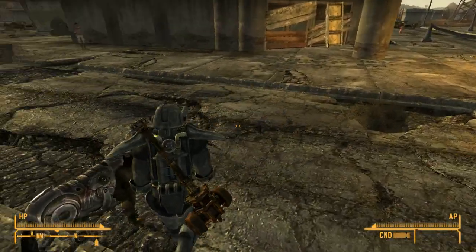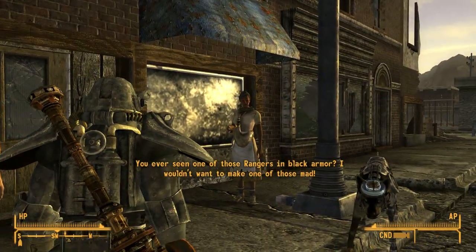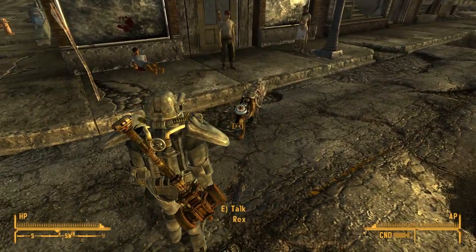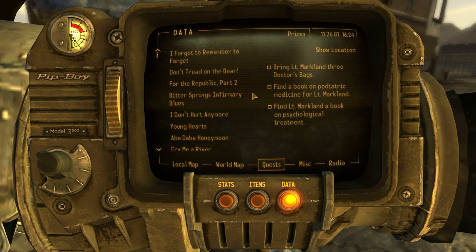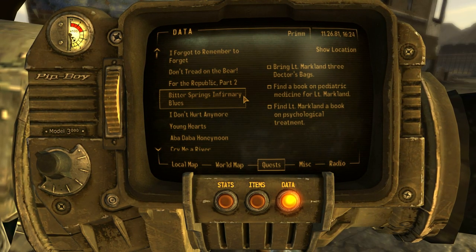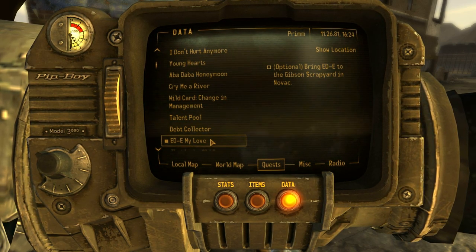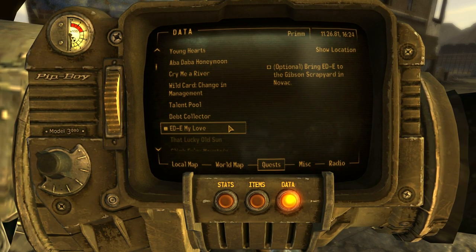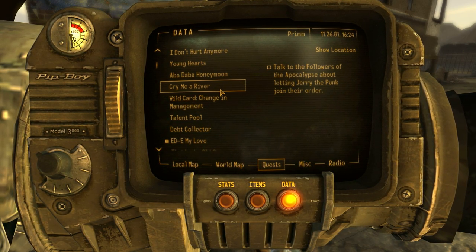I guess I could tell Rex to stay behind, but... I went through a lot of trouble to get Rex's brain. I went through all of the Fort and killed a lot of people in the Legion for this brain. I don't really think I'm gonna leave Rex behind for that robot thing. I hate having a quest just sitting here, though. Oh gosh, what do I want to do now?